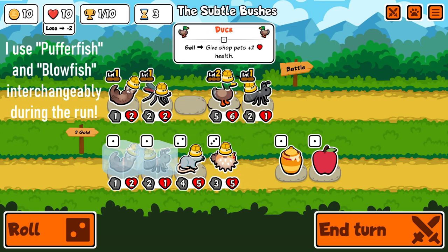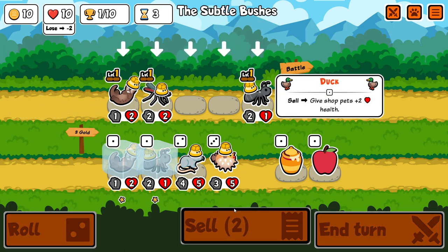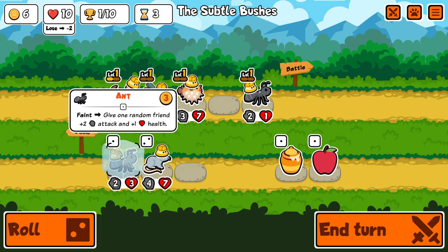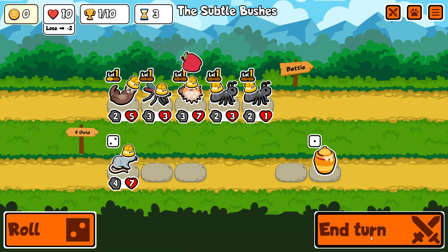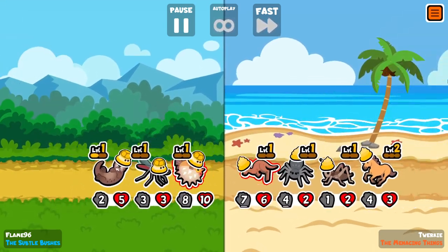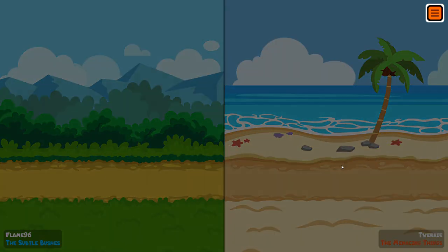That could be quite nice with the 2 health especially from duck. Let's do it — sell this. At 3/7, hopefully the otter hits it with its buff as well. No, it hit the mosquito. But we now have this and I'll even buff it with an apple — hopefully this is good enough to win. I think this is a good foundation for a team. Very lucky — a draw. I shouldn't have won that.